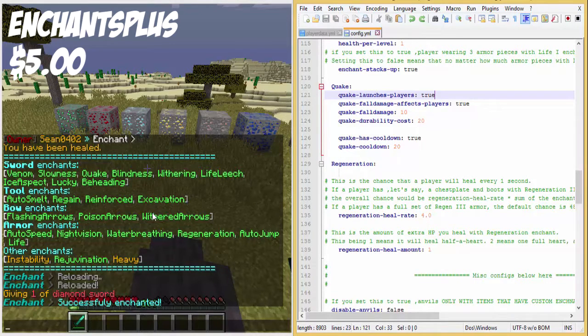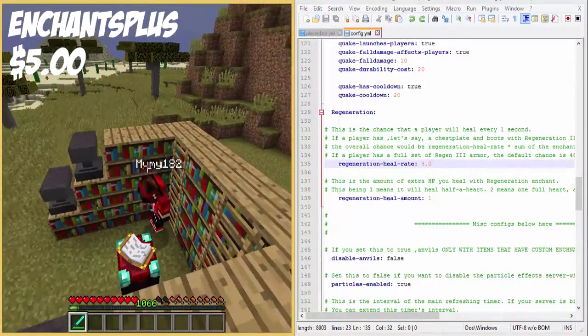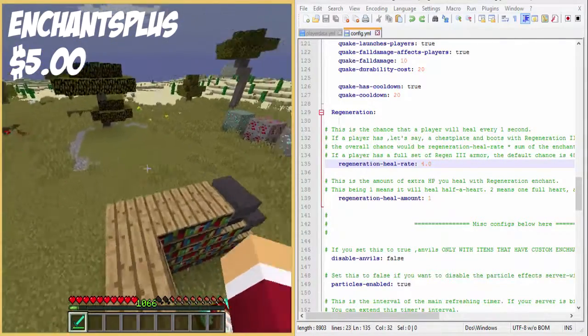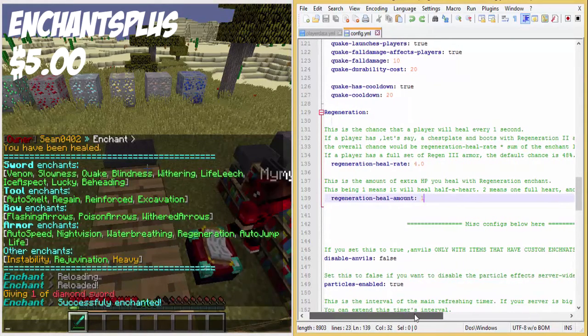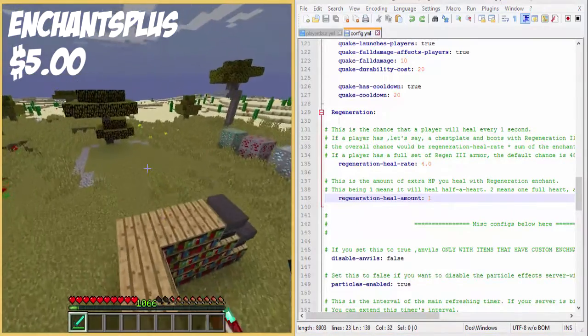The regeneration rate for armors - the heal rate is 4.0 every second, which I think is like two hearts every second. And the heal amount - okay so it heals them half a heart every eight seconds, just as normal.